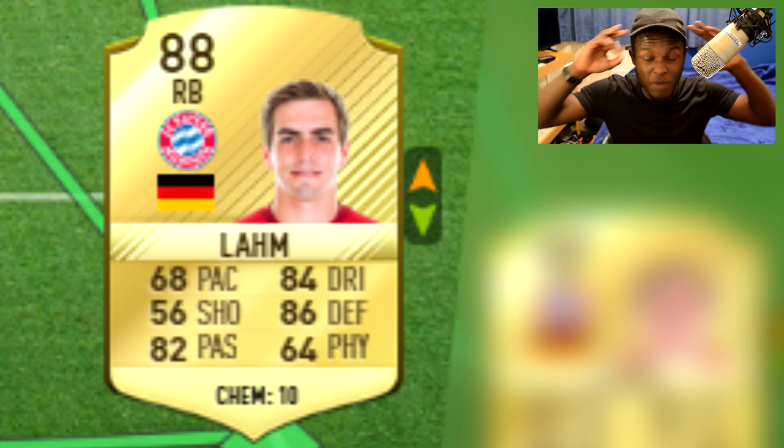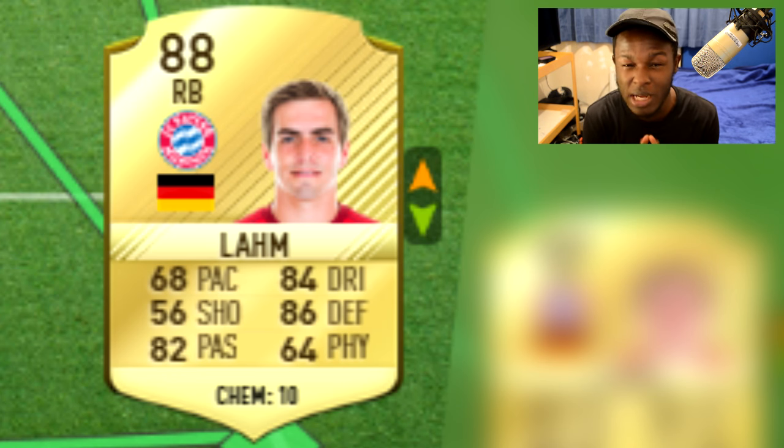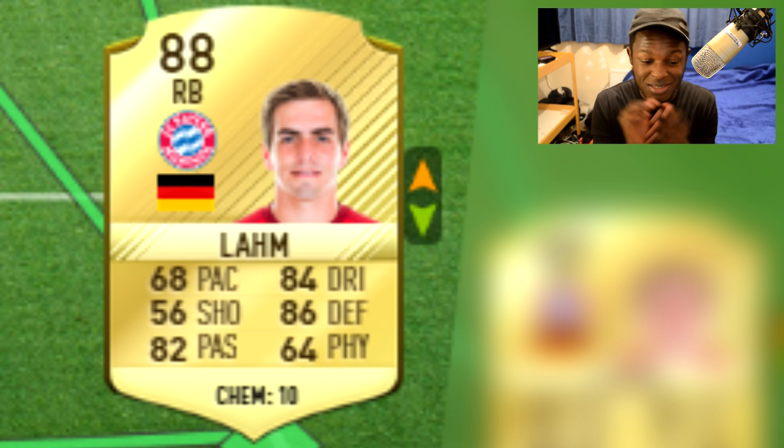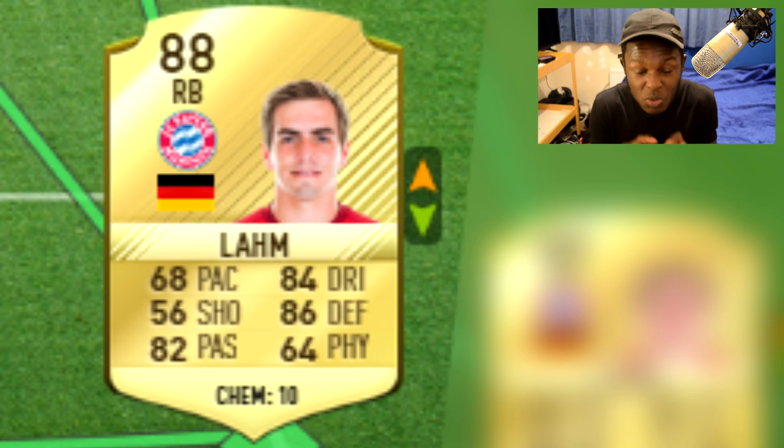Next in terms of rating on the defenders, we have none other than Philipp Lahm. He's been boosted up by one rating and he's now an 88 rated right back, meaning he's also had a position change from CDM. He starts to look fairly okay. The only thing that lets him down is his pace. But apart from that, decent defending stats with 86 defending, 82 passing, as well as 84 dribbling, which is fairly decent for a right back.